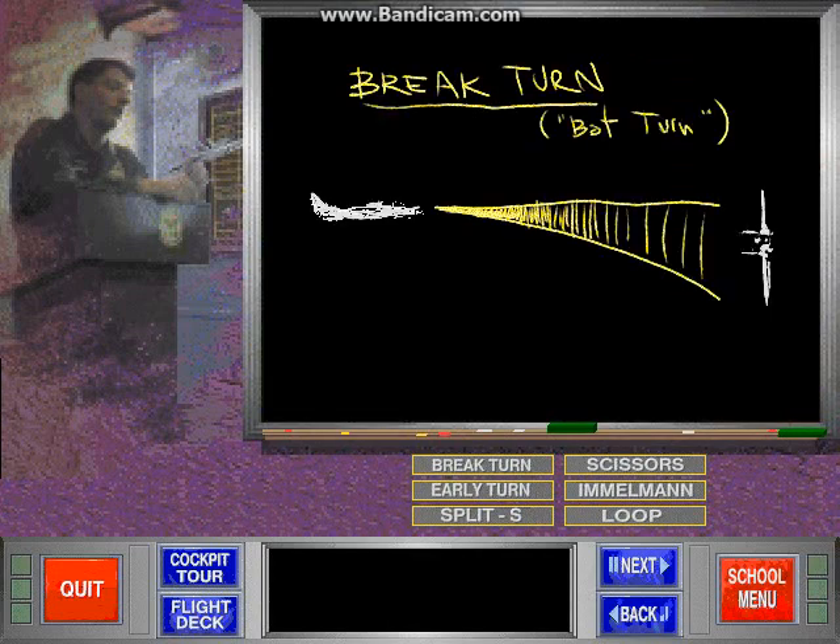The brake turn is merely an abrupt change of course made in response to an attack. It is made with wings inclined 90 degrees — the plane is tilted on its side and the stick is pulled back, quickly changing your heading. A side effect is that you tend to quickly lose speed. This maneuver exposes you to strong G-forces and will cause you to black out if sustained too long.